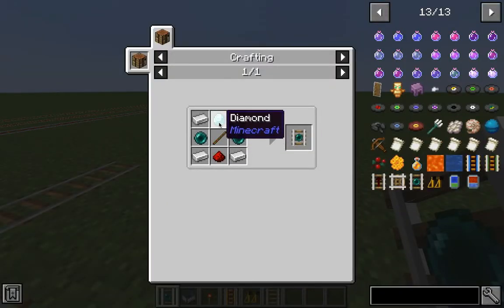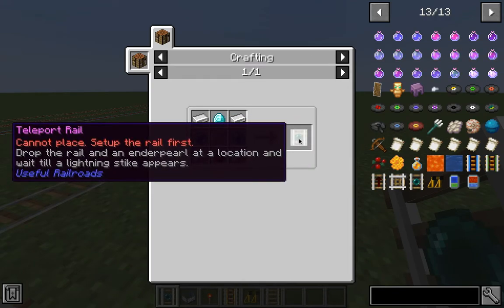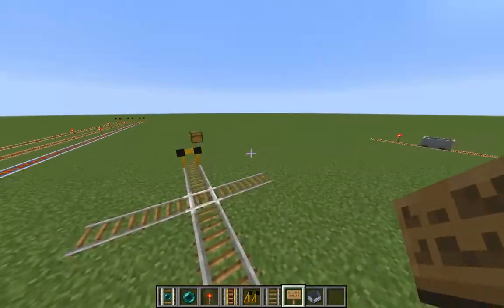To craft the teleport rail, you will need one stick at the middle, a diamond at the top, redstone dust at the bottom, four iron ingots at the corners, and two ender pearls at the sides.